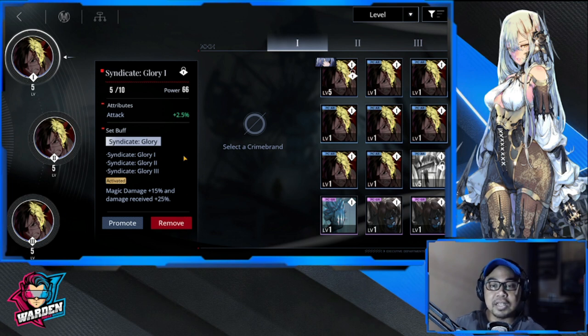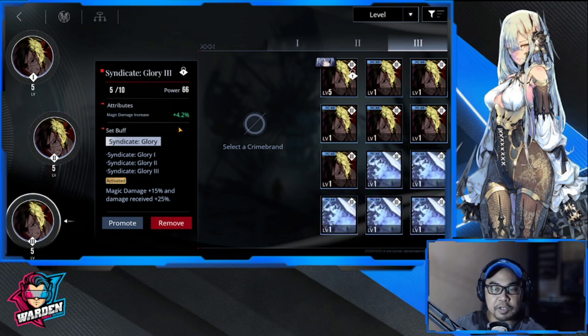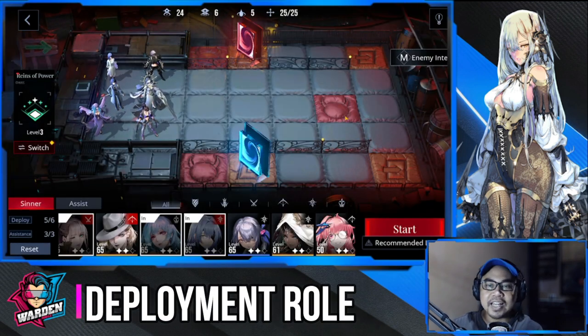This is a worthwhile investment for your crime brand. Previously I also equipped this with Kelvin for additional attacks. This crime brand is specifically for magic attack — providing additional attack attribute, HP, and magic damage increase of plus 4.2%.